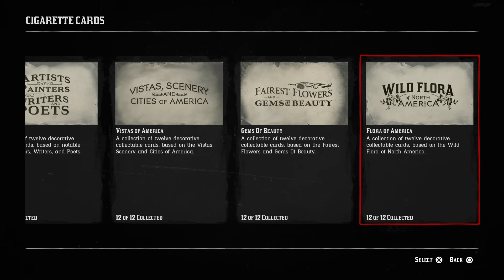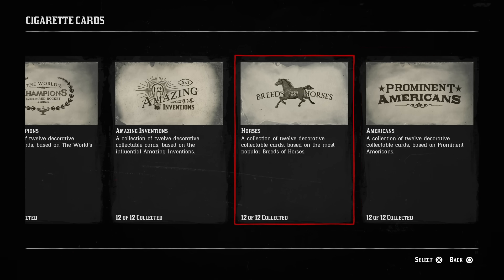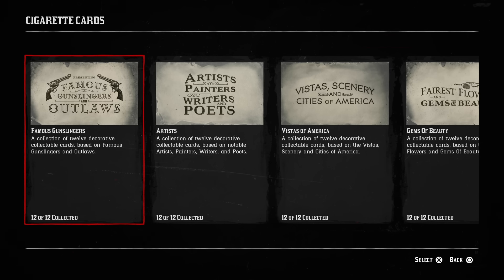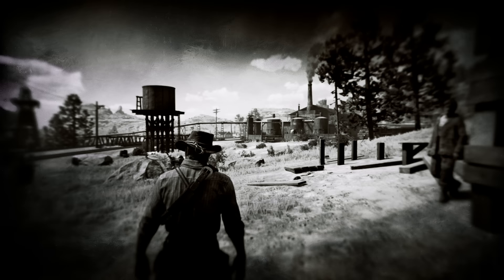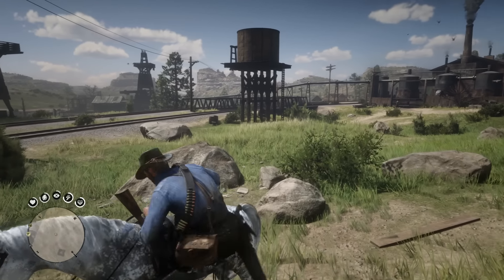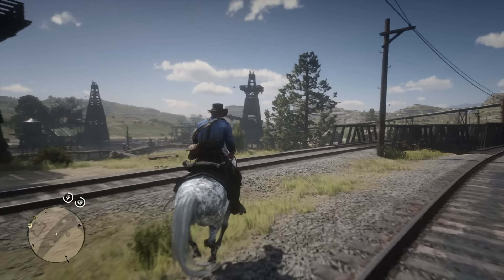There are only two requirements to do this. The first isn't really a requirement — it just makes it a lot easier. That first semi-requirement is the Legend of the East satchel, which allows you to carry more premium cigarette packages. It's optional, it'll just make your life easier. Number two is money — you'll need a little bit, but you'll get some back at the end.